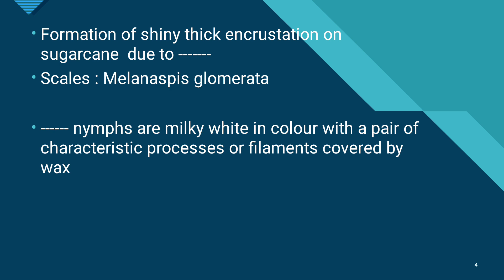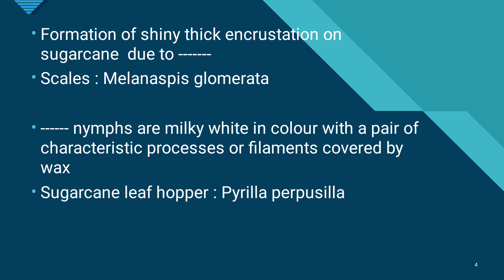The color of the inter-nodal scales is characteristic for identification. Nymphs are milky white in color with a pair of characteristic processes or filaments covered by wax — this describes the sugarcane mealybug. Note that white covered by wax is the mealybug, while milky white nymphs with waxy filaments are also associated with the mealybug. Newly hatched nymphs are milky white in color with wax filaments.